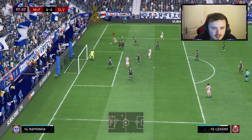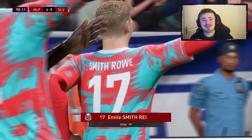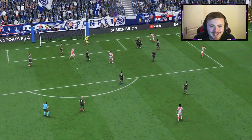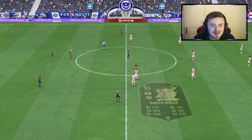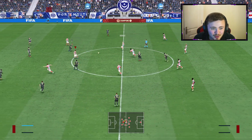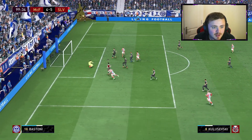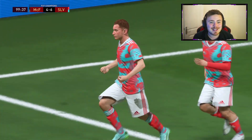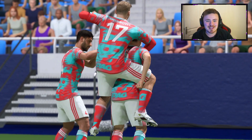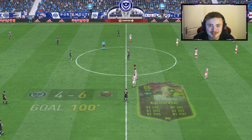Lizano is battling for the badge! Smith Rowe - I forgot I subbed him on - and they get the fifth goal. Lizano rides the luck, a little fortunate with the deflections, but we get the lead. Please boys, can we hold on? Go on Kulusevski, use that pace! Yes - that is where you notice the upgrade. The acceleration from a big man to get ahead of the defenders and find the back of the net - 6-4! Surely that's the cushion we need for the FUT Champs win.